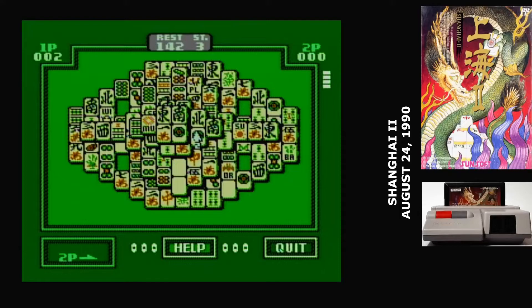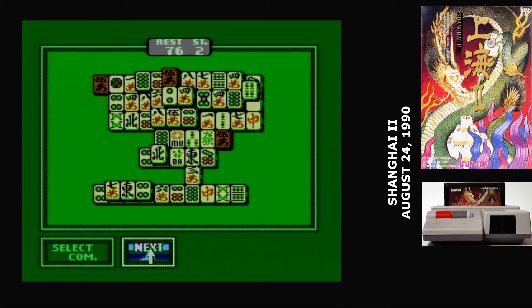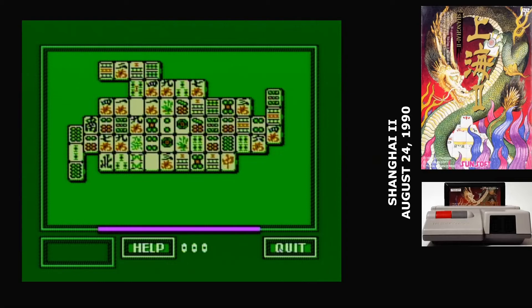Similar to Sunsoft's previous version of Shanghai, there are some tools to help you if you get stuck. Under hint one, you can search for pairs. Under hint two, you can peek below the stack of tiles, though it does show you everything when it's building out the entire stack. You can also choose to restart the stage with the same layout.